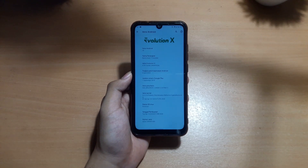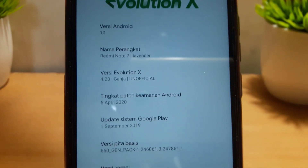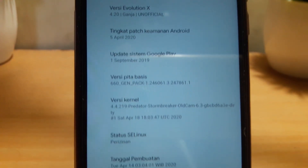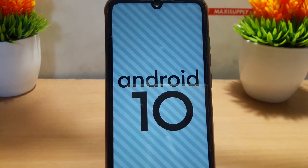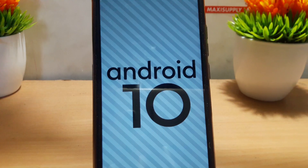Dengan versi ROM 4.20 buatan orang Indonesia. Kalian bisa lihat yang buat ROM ini ada di deskripsi, dan kalau ada masalah ROM, kontak dia langsung di Telegram.